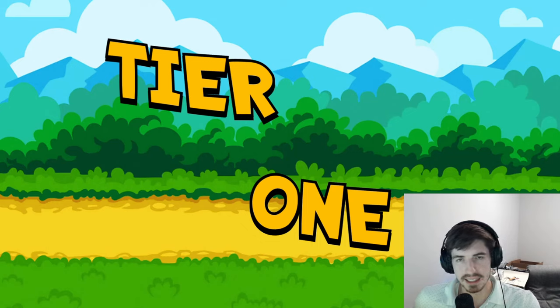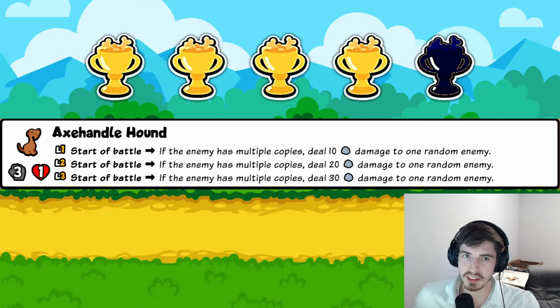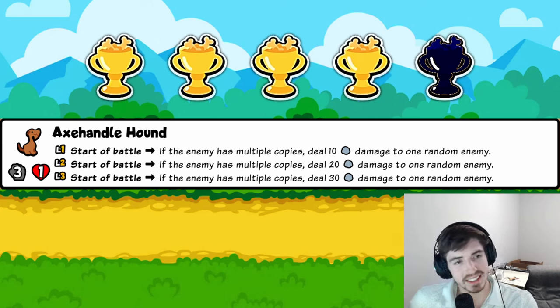We're going in order, and keep in mind the tiers also reflect power level, so that goes into the ranking as well — not all tier fives are going to be four stars. Starting out with the Axe Handle Hound: this guy seems really good, especially early on. You're going to have a lot of copies of pets — several fish, several ants in the first three rounds — and this basically kills one of them for free.